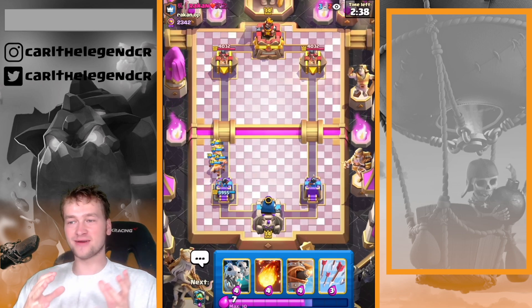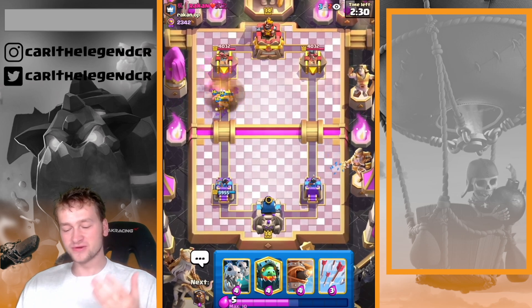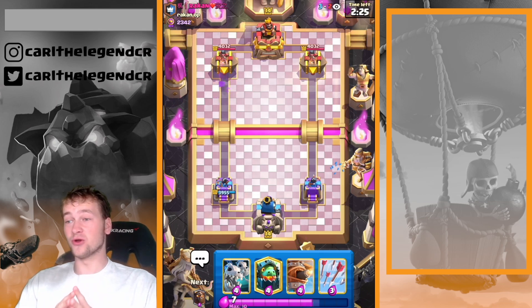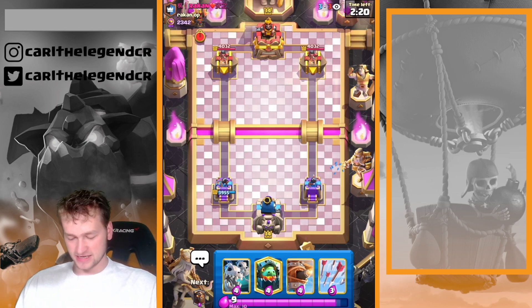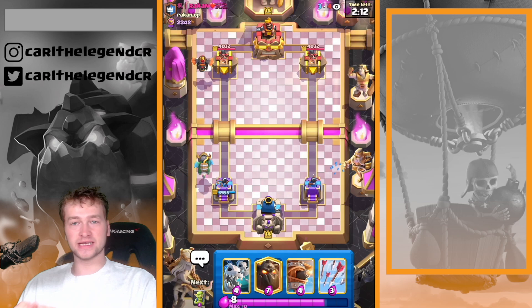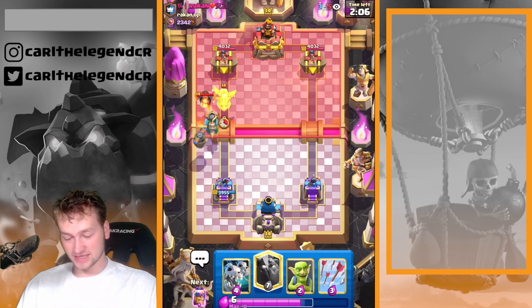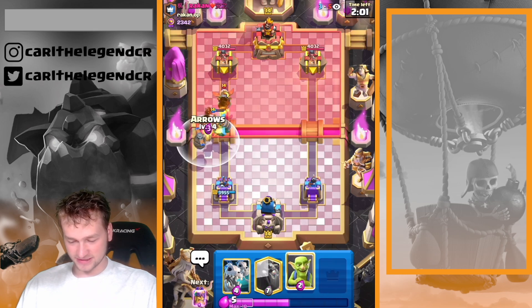I'm playing in the top 10 in the world right now to prove you guys that this deck really is working. And I think when I'm able to beat opponents in the top 10, you guys can also play this deck everywhere. What's special about this deck is it has no miner and no loon — normally we see lava hound combined with a second win condition, but right now we're just playing lava hound with three air support cards, and that's it.